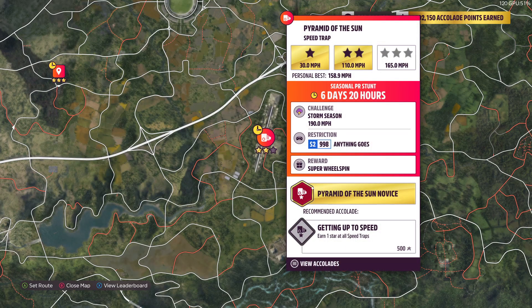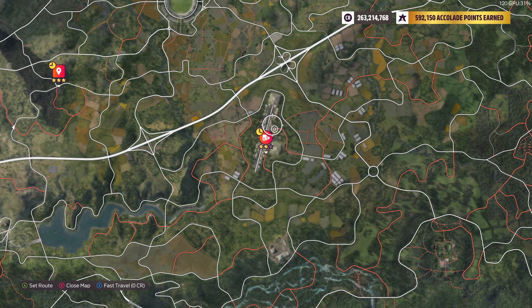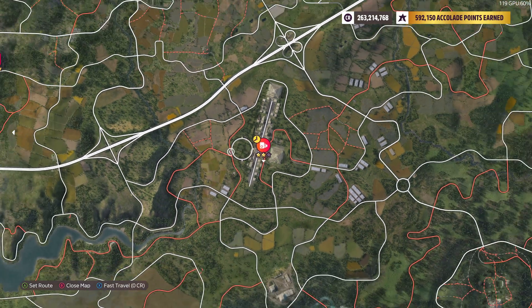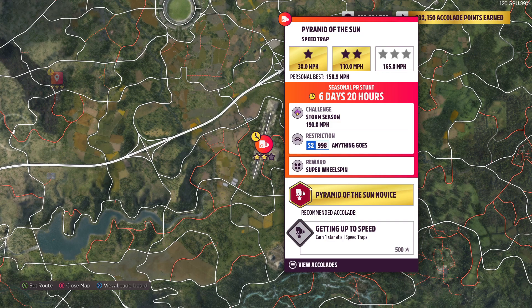Next up we got the Speed Trap Pyramid of the Sun — you can use any S2 car and you have to hit 190 mph. It's actually an off-road speed trap, so just start right here by the pyramid and head over there. Any S2 car, 190 mph.